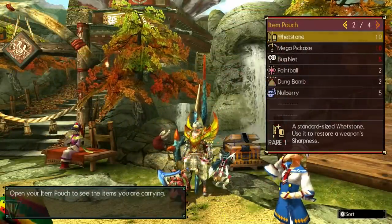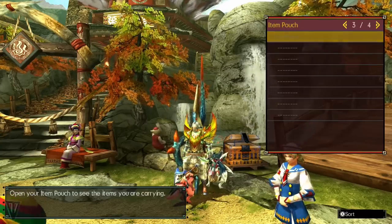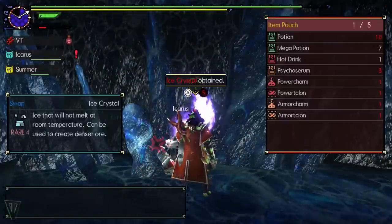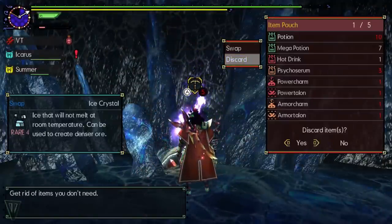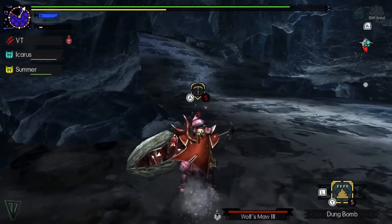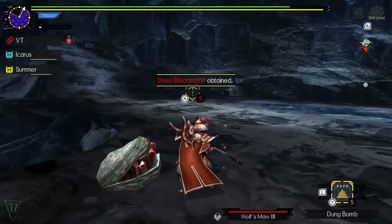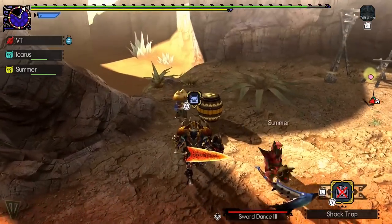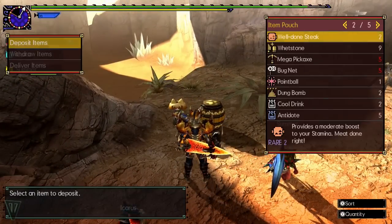Speaking of items, in Generations Ultimate you have a very limited number of item slots in your bag. If you fill up your bag by bringing too many items, you won't be able to gather much or carve monsters. Only bring what you're sure you're going to need, and spend a little time in every quest gathering. Should you fill up your bag, you can perform a once-per-quest supply delivery by returning to camp and talking to this little guy. Give him the items you want brought back to town, and he'll free up some space in your bag.